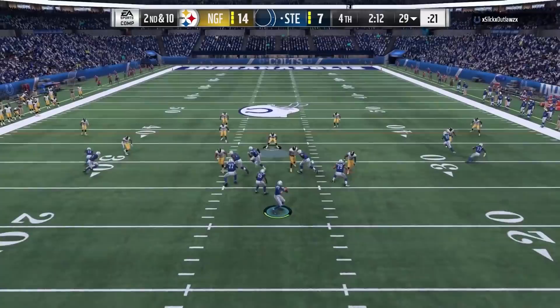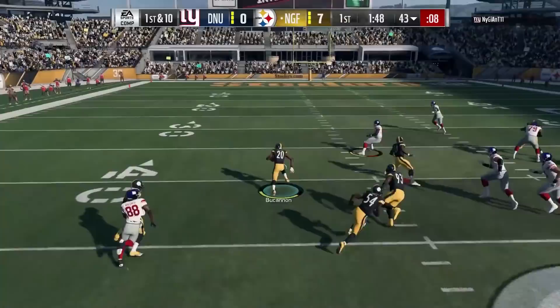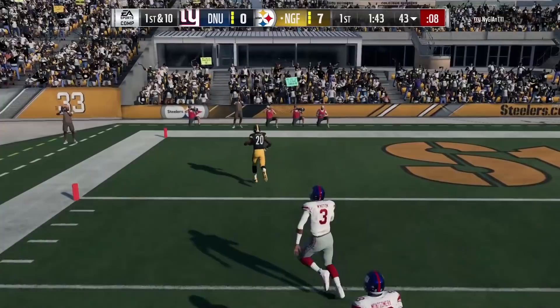Urlacher's impact block is only 45, so even though he has better block shed, he doesn't really get off blocks much better because he gets impacted by those guards. So Buchanan is actually not a terrible run defender because of that, versus someone like Urlacher.